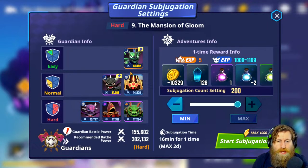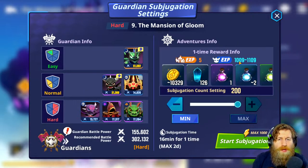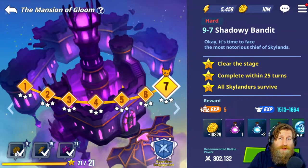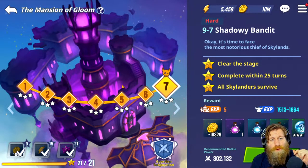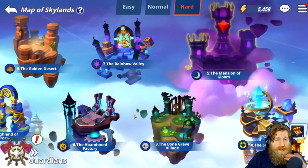A few things to note: number one, you cannot fail these - you can put all your lowest Skylanders in there, they're just not going to die. The biggest difference is the time it takes to complete them is going to depend on your battle power - the smaller the battle power compared to the recommended, the longer it's going to take, and vice versa. In terms of experience, if you look at the final stage and then your subjugation page, the experience looks a little bit lower but that's because it's shared between six Skylanders. You can change the amount of experience per stage depending on how many Skylanders you've got in there. If you're interested in seeing a full in-depth video for this feature, leave some comments below - the more interest, the quicker I'll get this content out. That is guardian subjugation.